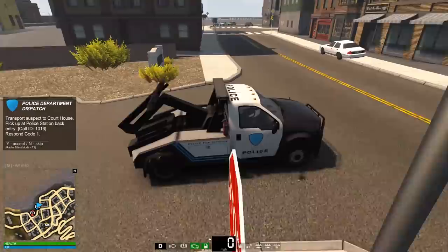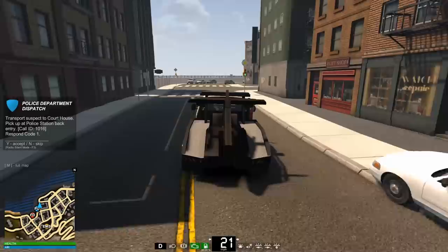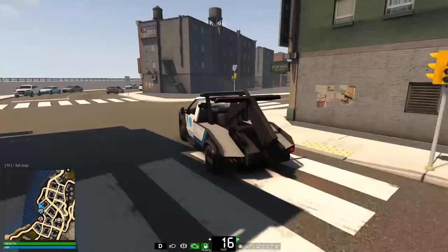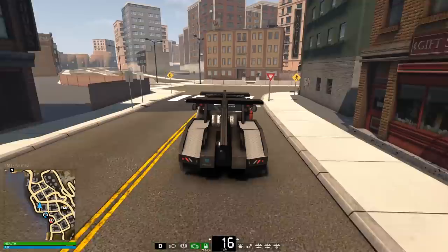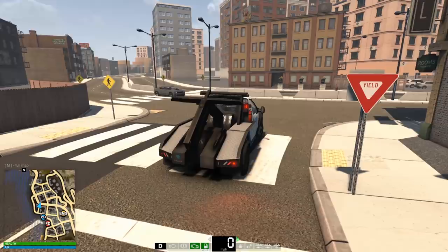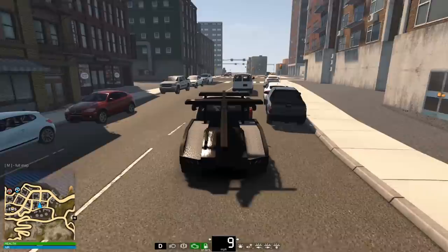Let's go find some illegally parked vehicles. They've added new areas to the city called permit parking zones. If you see a sign that says permit parking only, you can patrol that area, and cars without the special permit tag on the window can be towed. Of course we can always tow anybody that's illegally parked.